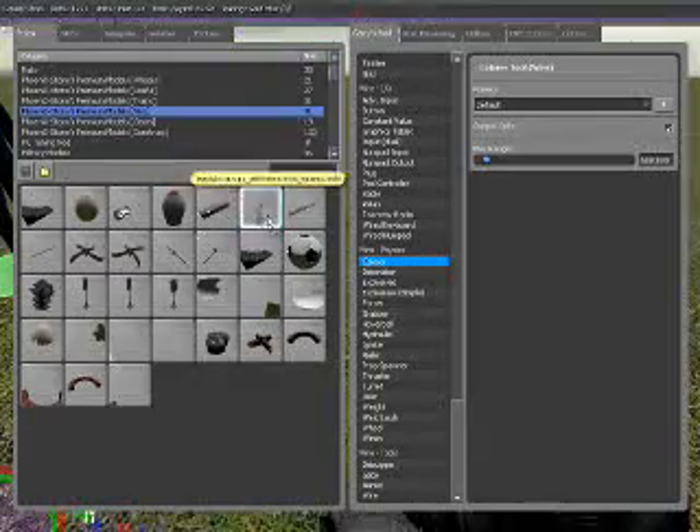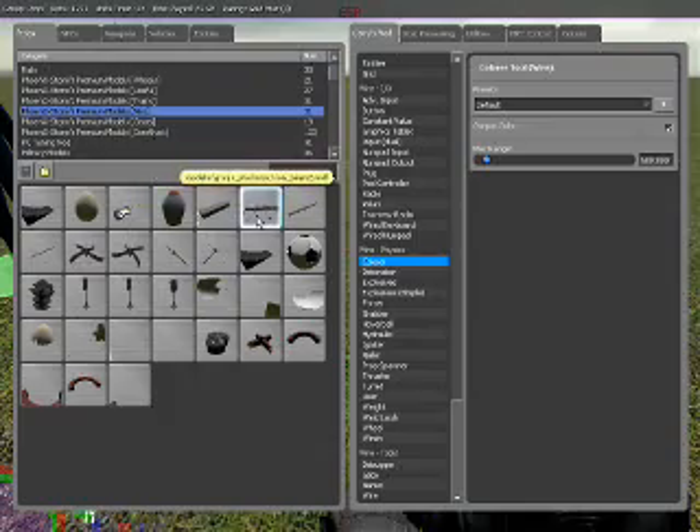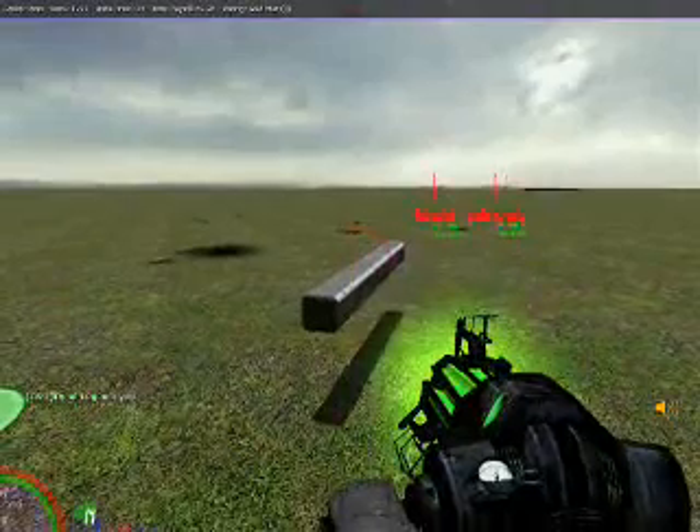To get started, we're going to spawn our base. Our base is going to be the Phoenix Storm's Premium Models under the Mist category. We're going to use the second Iron Beam. We're going to Shift-E it into place.